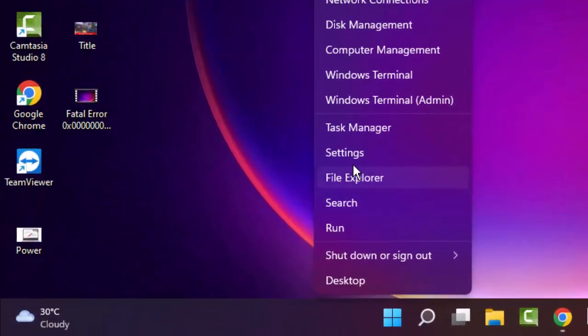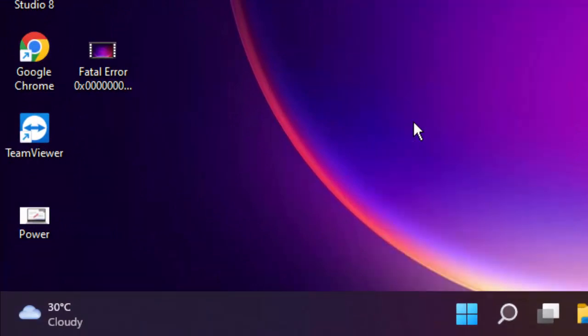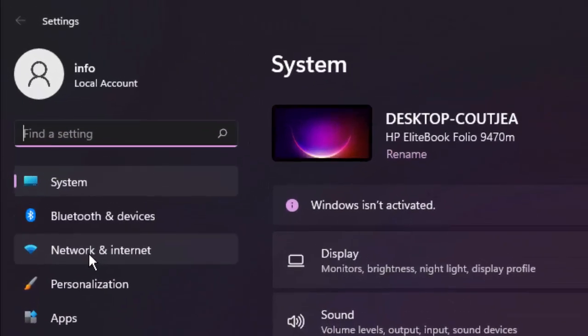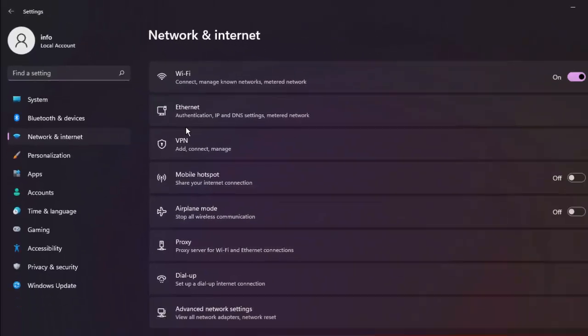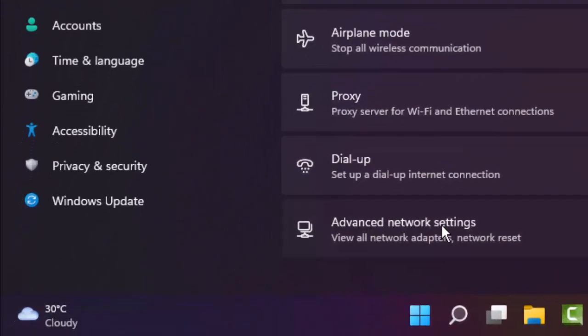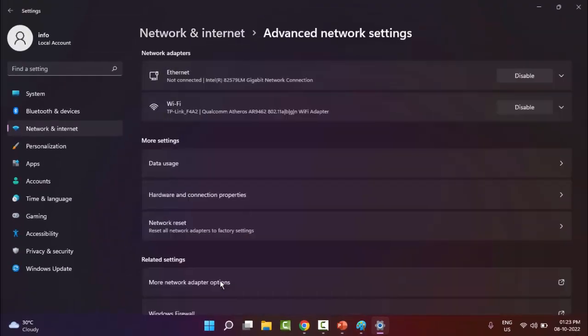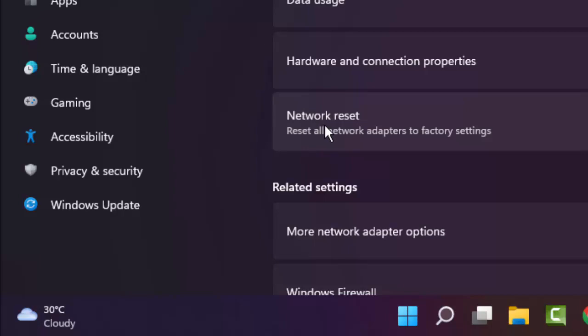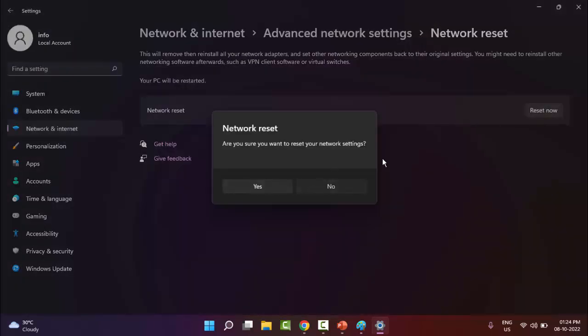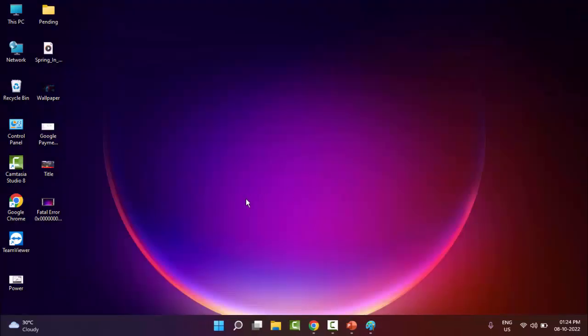For the third method, right-click on Start and go to Settings. In Settings, go to Network and Internet. On the right side, scroll down and select Advanced Network Settings. Select Network Reset, and click on Reset Now, then click Yes. After this, restart your PC and try again — hopefully it will fix your issue.